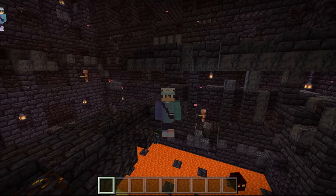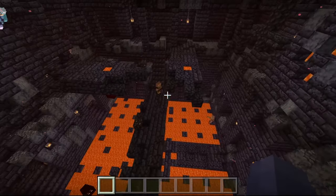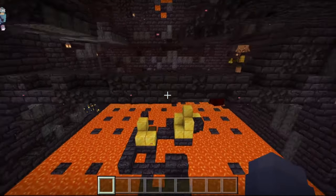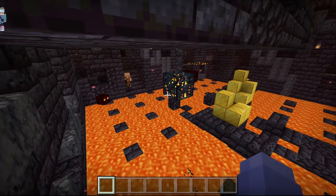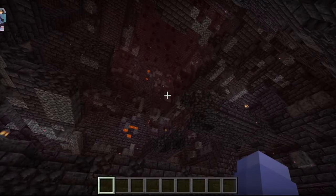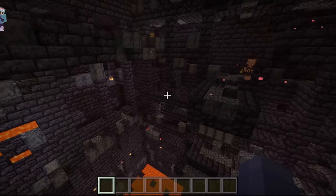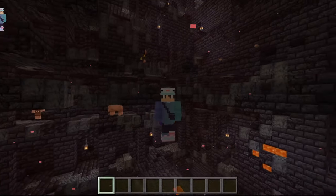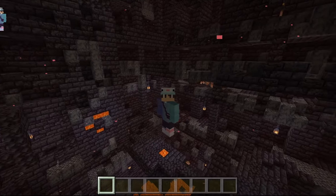First things first, for this farm tutorial we are going to be needing one of these — it is called a magma cube spawner. It occurs naturally in the world as you can see in these piglin bastions. If you are in survival, you might want to kill off all of the piglins and hoglins right behind me so that you don't get knocked into the lava while building this farm.